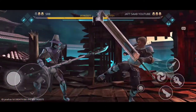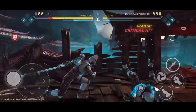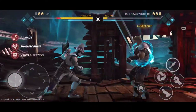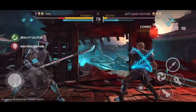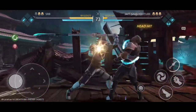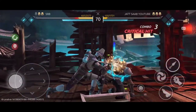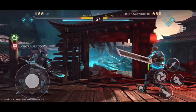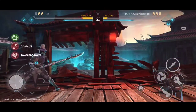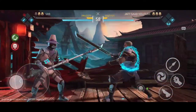Another nerf is for Iron Clad — his block breaker when he jumps in the air used to be unbreakable, but that's getting fixed. He's not gonna be unbreakable when he flies in the air, so you'll be able to attack him while he's airborne. Those are some of the major nerfs and buffs coming in the update.